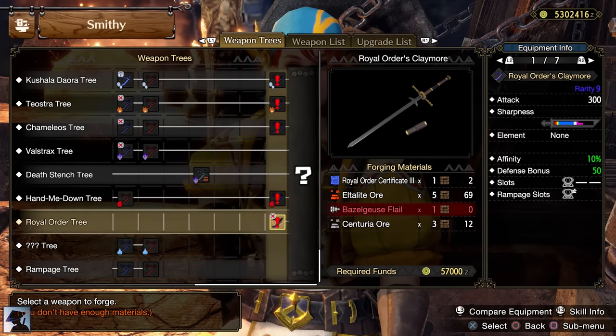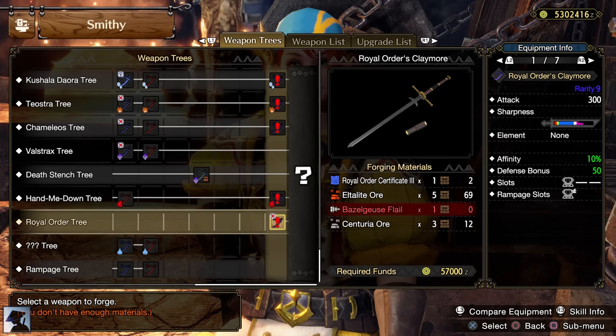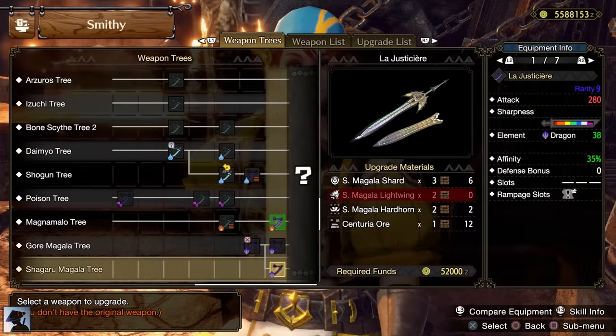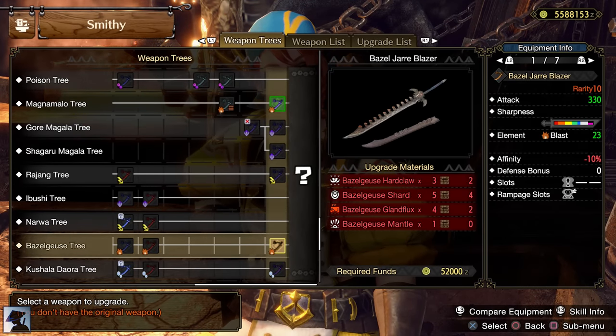It has Natural Purple Sharpness and 10% Affinity with 1 slot level 2 and plus 50 Defense. Royal Order Certificate 3 can be obtained from the Master Rank 5 Follower Collab Quest. To complete Nagi's Request and forge the Royal Order tree Longsword, you can do the Rajang and the Bazelgeuse Key Quest. Bazelgeuse materials are also necessary to craft its Longsword, which is quite powerful.